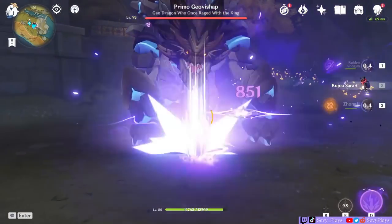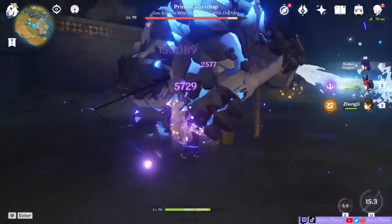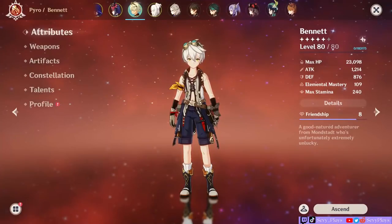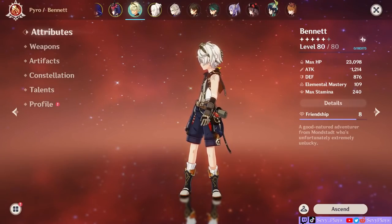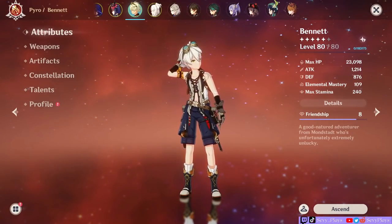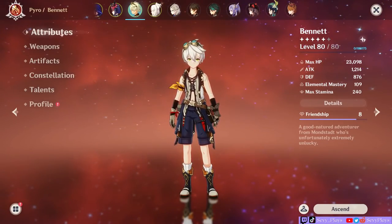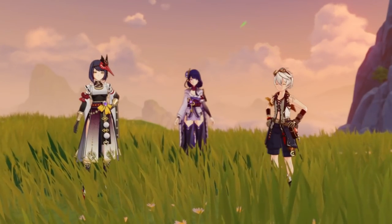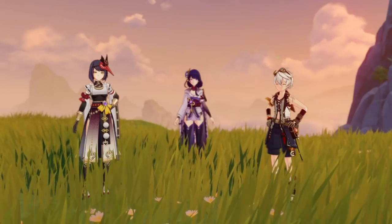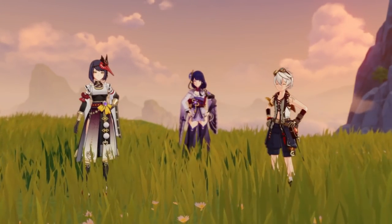But is it an end goal for a more optimal Raiden team? How much of a difference does she make compared to just using Bennett, who really only needs his C1 and C5 to be at his best? Long-time players will most likely have a copy of him plus constellations already, so if you had to choose for your Raiden, is it worth benching Bennett to make way for Sara? Who will be the best support to maximize Raiden Shogun's burst DPS? Let's find out.